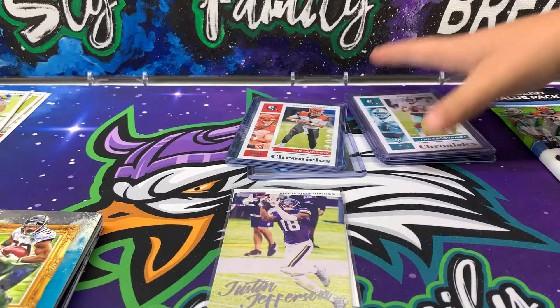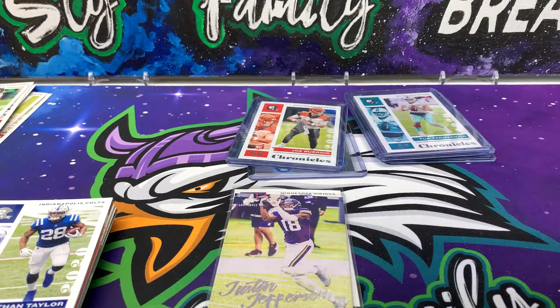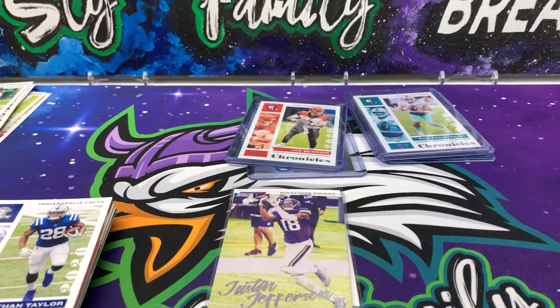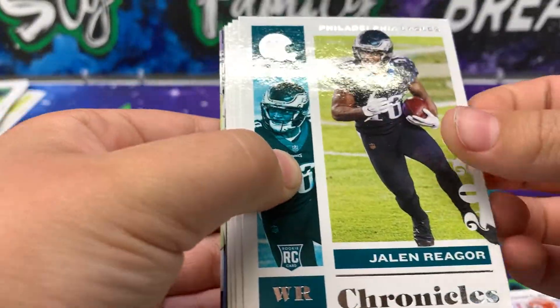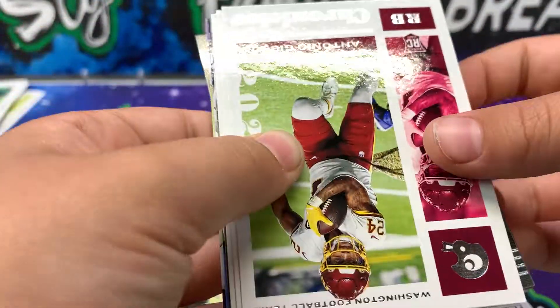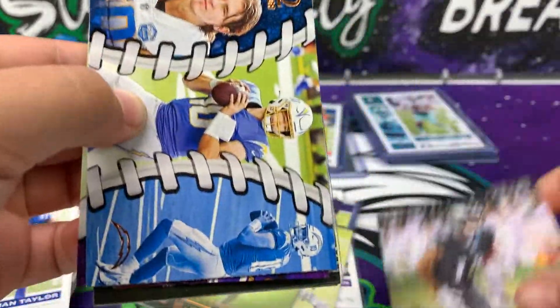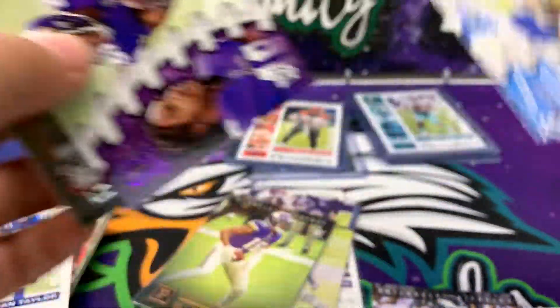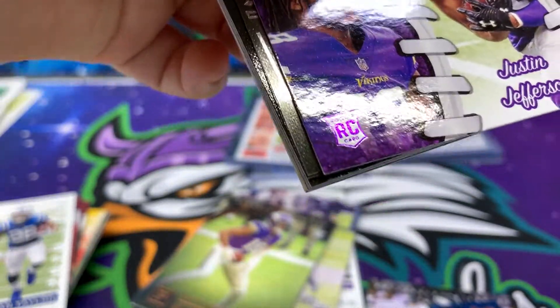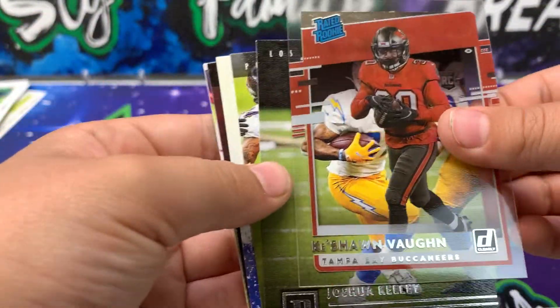And you are on to your last pack. Let's see if there's anything great in here — which I may doubt but you never know. Taylor Wood, Jalen Reagor — that's a rookie. Antonio Gibson, that's a rookie. Aaron Donald, Khalil Mack, Jalen Reagor bronze. Justin Herbert! Justin Jefferson! The first clear Donruss. A Keyshawn Vaughn rookie.